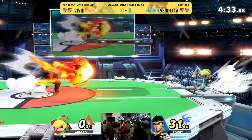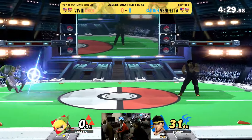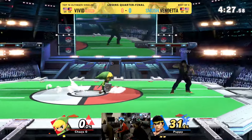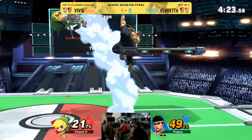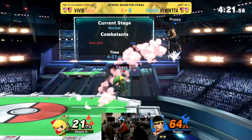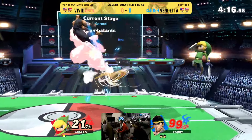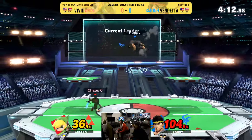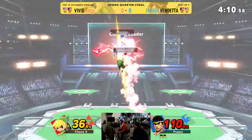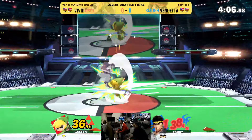Either way, he's got a really clean lead. The main thing is that despite Toon Link having better space control tools, greater mobility, and projectiles and a disjoint, Vendetta's maintained consistent stage control — making it look like the opposite. That was a great down air to catch the roll in. But Vivid's just fighting from the corner every single time. He was doing this last set against Dusk also until the middle of Game 4 when he figured out he didn't have to. I'll be curious to see if a similar adaptation happens during this set.